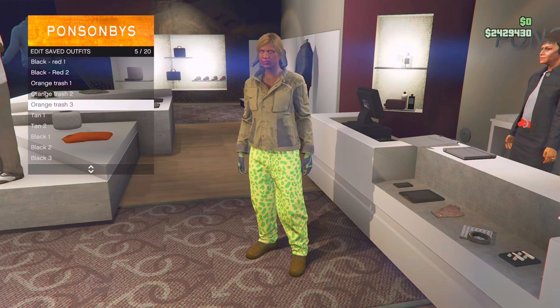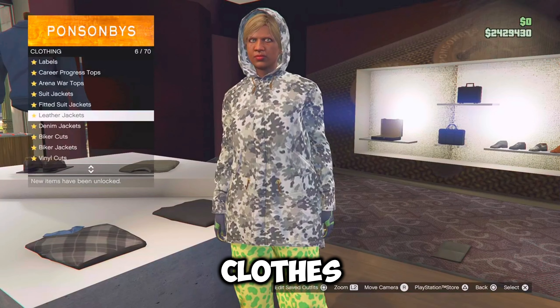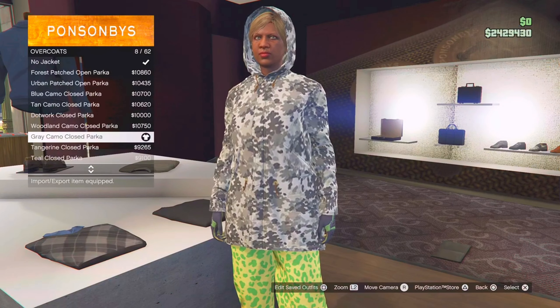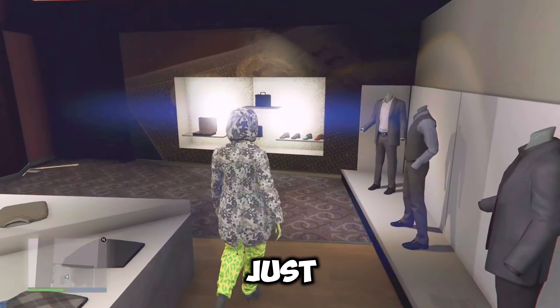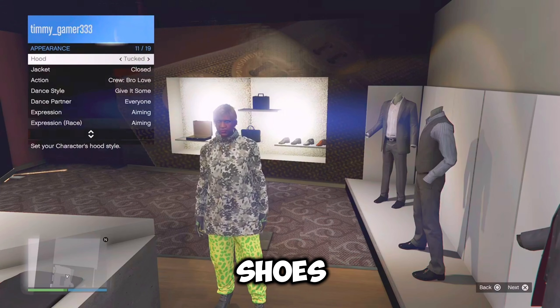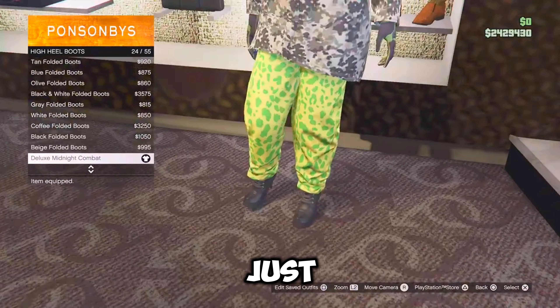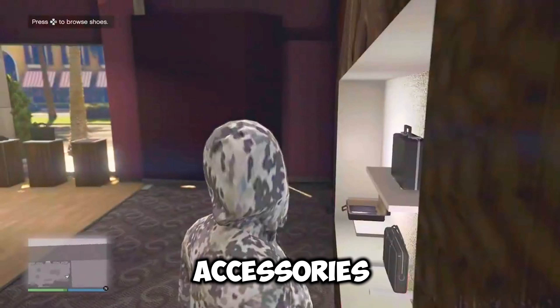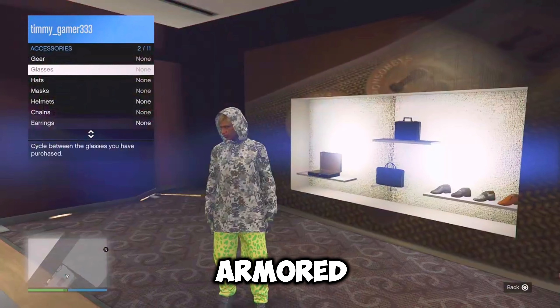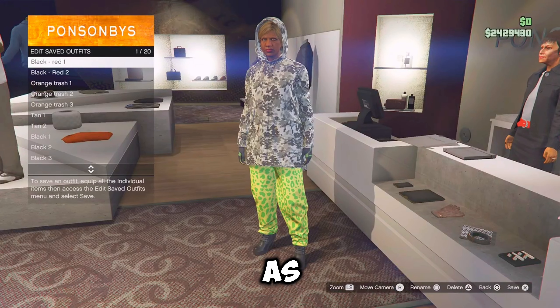So for the first tan outfit, you want to go over to the pants, get onto sports pants and re-equip the spotted muscle pants that we bought earlier. From here just back out, go over to the tops, overcoat and equip the gray camo closed parka. Then just back out completely. If the hood is not up, just open the interaction menu, go over to your appearance and make sure your hood is up. Once you've done that, just go over to the shoes, go over to high heel boots and equip the deluxe combat midnight boots. Then just open the interaction menu, go over to appearance, go over to accessories and re-equip the light woolen armor gloves that we bought. And once you've equipped it, just go over to the front counter and save this outfit as tan one.